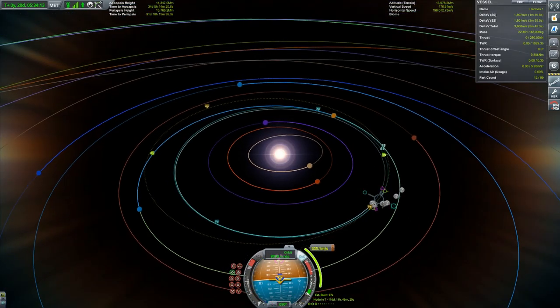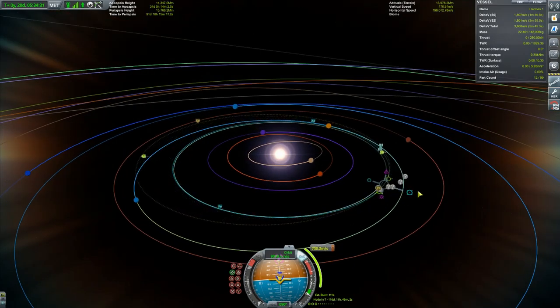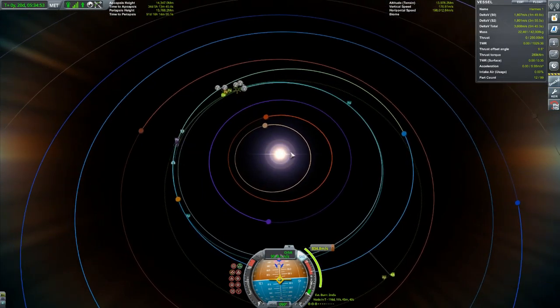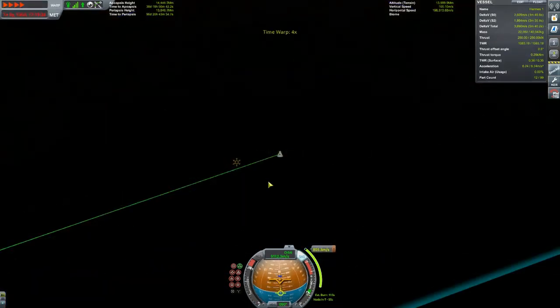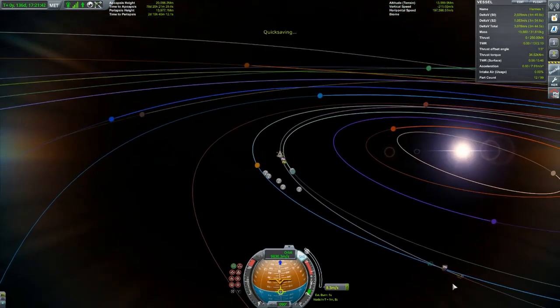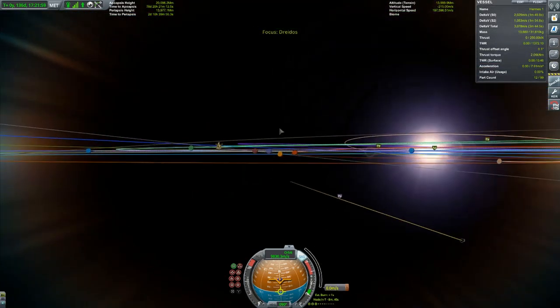So that's set for one orbit at a time. You're gonna watch me do the burn, but you're not gonna watch me do it the first time because I actually failed the first time — I sort of forgot it was the second orbit around. So this is the second time where I actually did it right. I get quite a close encounter; it is at least an encounter. And then I adjust it with another maneuver node, as you can see me making there.